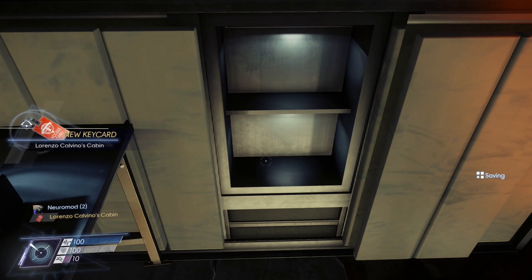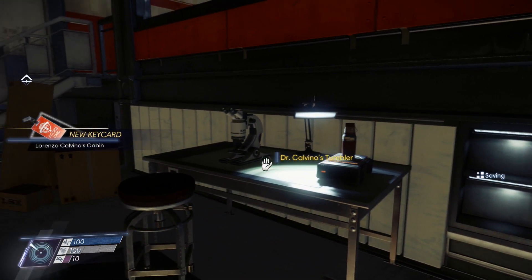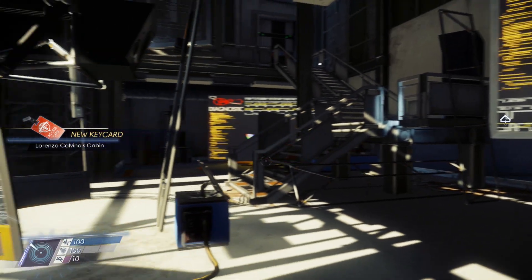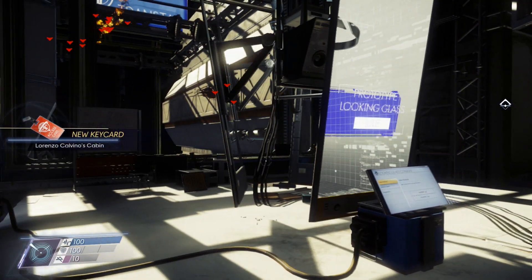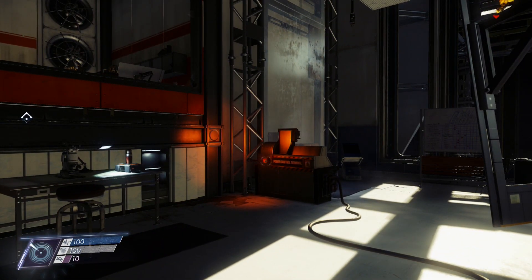I'll probably do a separate video just covering all this. That is pretty much it. I just wanted to give you guys this quick tip walkthrough video for Prey, showing you how to diagnose and repair the Looking Glass server connection as well as a few other things in the process. Let me know your thoughts in the comments below. As always, I appreciate it, and I'll see you guys in the next video.